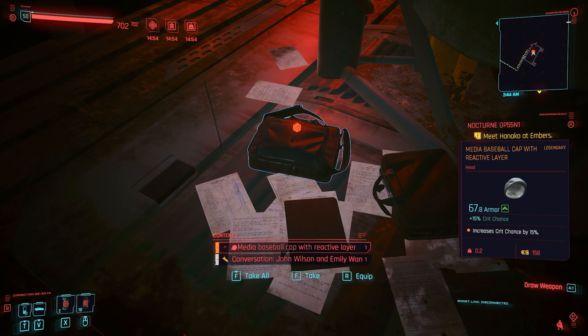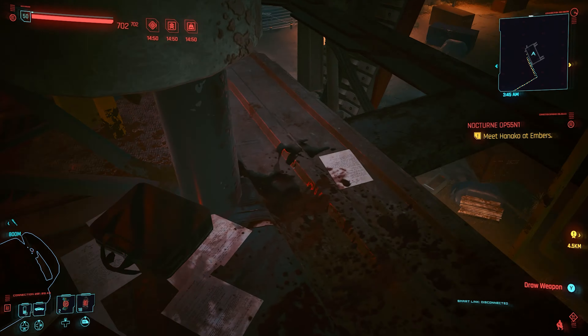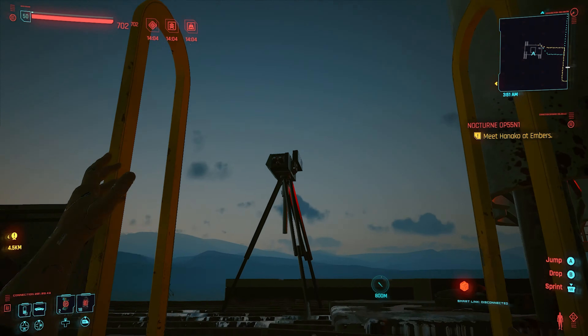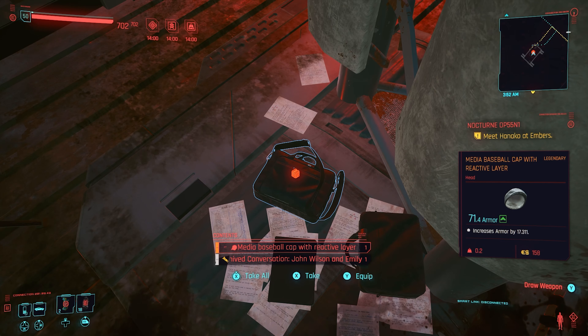Welcome to another Cyberpunk 2077 quickfire video. This is for the location of a legendary item called the Media Baseball Cap — it is a head clothing item. The location itself is on top of a tower in the area I'm going to show you.